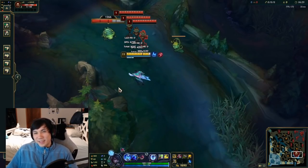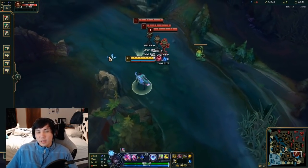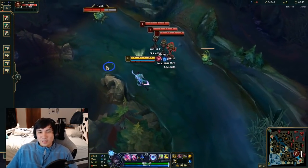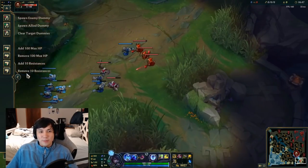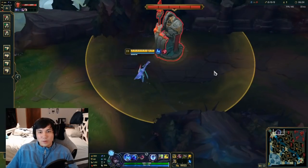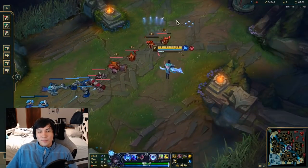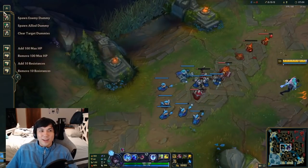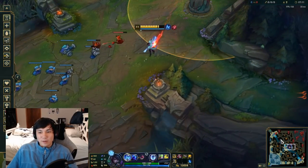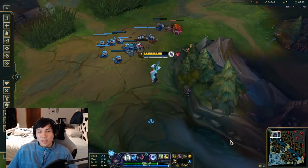Blue/red isn't the best pairing but it has its purposes. The main use is for sustain healing — let's say you just came off a teamfight and you're low and need to heal up. You use it on a wave, auto the wave to restore HP, and it's going to heal you for a chunk. It's a really good way to instantly get HP back if you're in the middle of a fight.